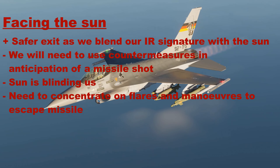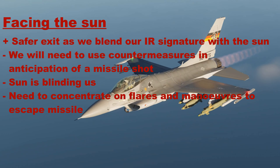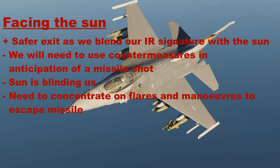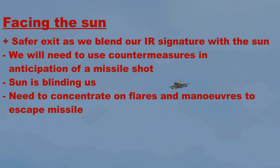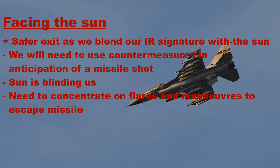As we'll need to concentrate on launching flares and maneuvering to escape a missile shot, that is going to ruin our attack — especially if we do a CCIP run where we need to put the bomb precisely on a specific point. If we have to maneuver, we've just screwed up our attack.